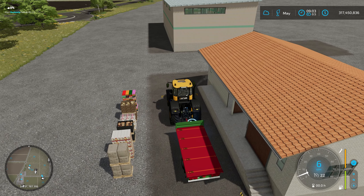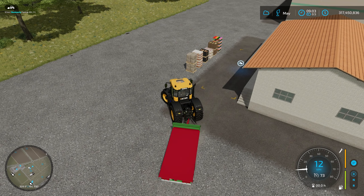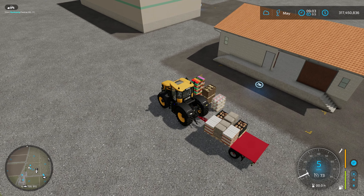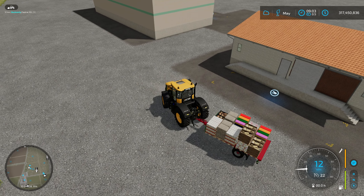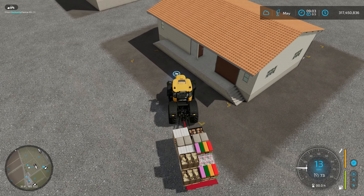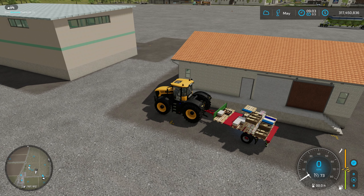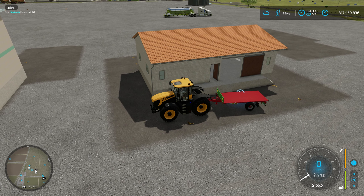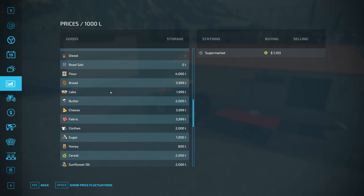I'll do exactly the same thing with these pallets here — just to show you they actually go in without any issues whatsoever. This is a fantastic way of storing all your production output. I'm using it all the time now. You don't have to worry about transporting and selling straight away — you can just take it to your warehouse, store it, and then when the high sell time comes up, take it to the sell point. Or alternatively, take it to where you need it in your production chain.